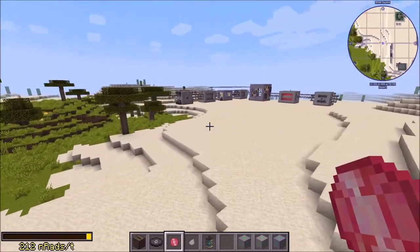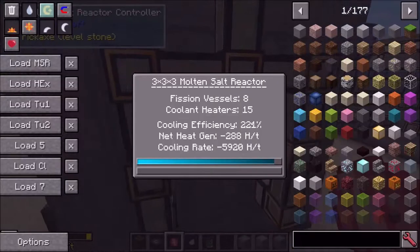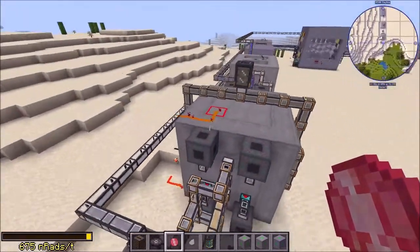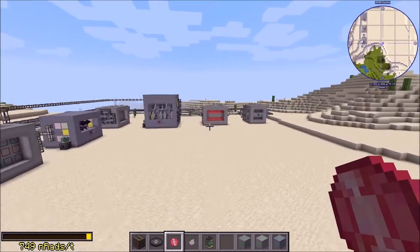Next thing: added clear all fluid buttons to MSRs, heat exchangers, and turbines. If you fly over to one of these, like the MSR, and hold down Shift, a button will appear that says 'Shift-click to clear all fluid.' By default it's hidden so you don't accidentally clear everything. But if you want to completely clear out the machine — say you've screwed something up and it's all a big mess — you can hold Shift, click that, and it will clear out the entire machine.